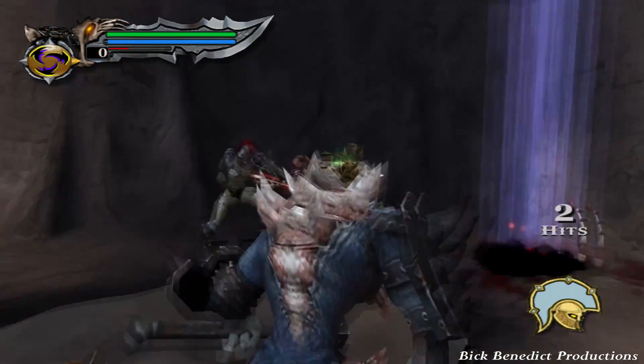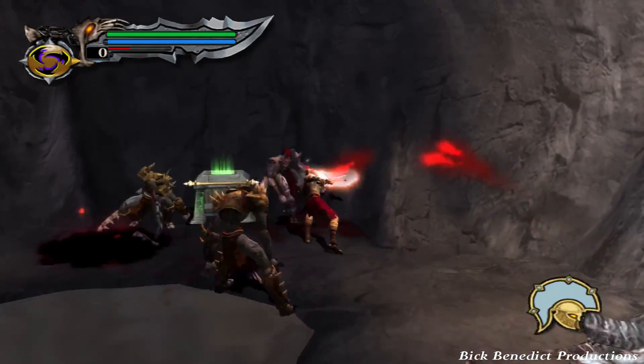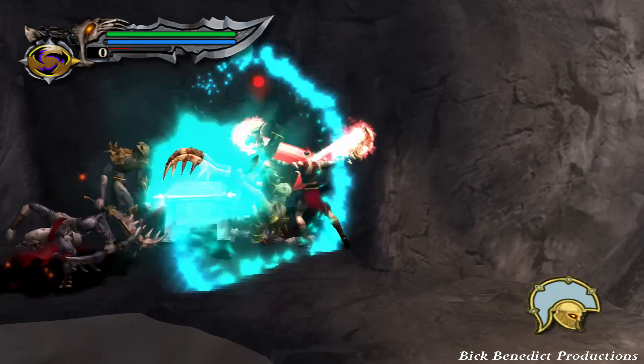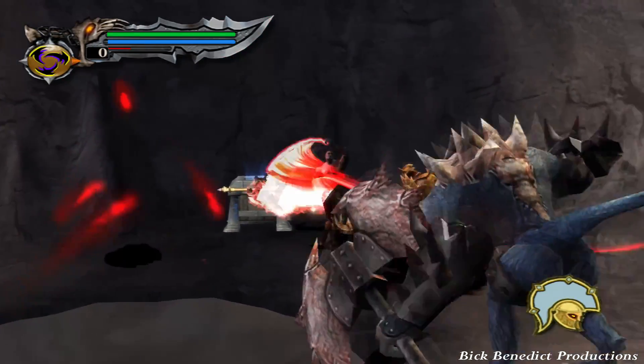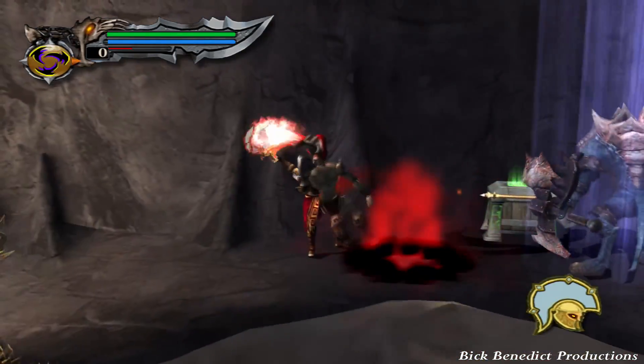When you get into this cave section, you're going to have several sets of two of the archers and many of these fallen legionnaires, and also if you stay in this room, one of the elite minotaurs.